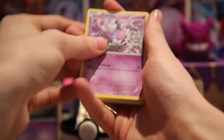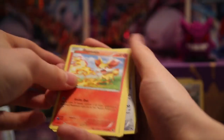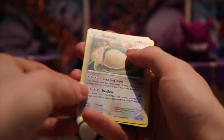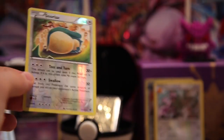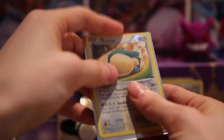First up we have Gothita, Minchino, a Whimza, a Fennekin, a Vallaby, an Ultra Ball, a Shauna, a Servine, a Snorlax. And our last is another Mr. Mime. So let's sleeve up that Snorlax and get on to our last pack of the video guys.